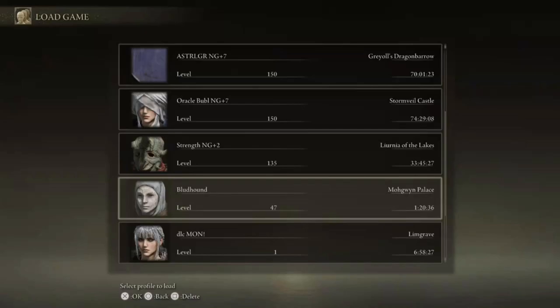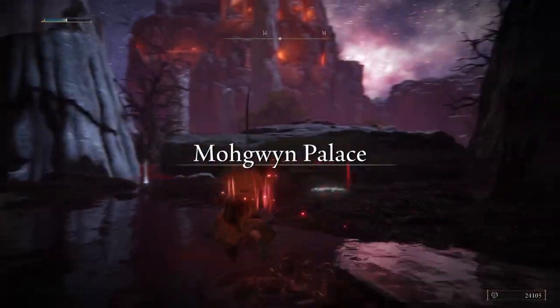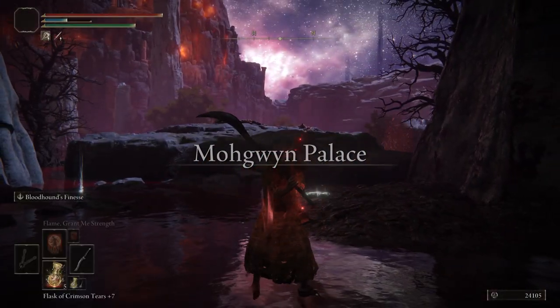Hello everybody, it's Ocelot and today's guide is going to be how to get the Bloodhound's Fang early and OP. I'm going to show you how to get it to plus 10 as early as possible. Here's my save at about an hour and 20 minutes — I was able to get everything I needed to start the game off overpowered.